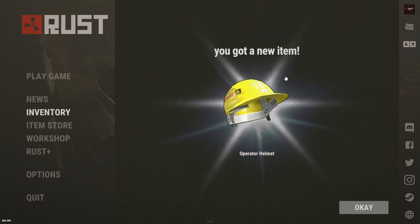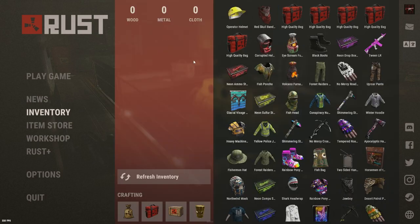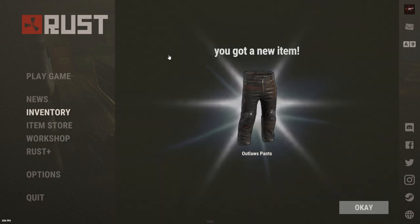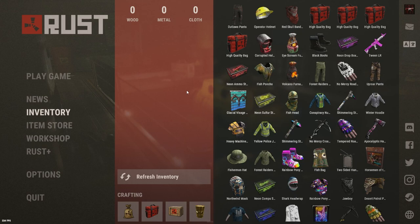Bag two, Operator's Helmet — that's rough. $2. Big loss. Next, Outlaw Pants. I'm going to hate to see what that is — $3. Another huge loss.